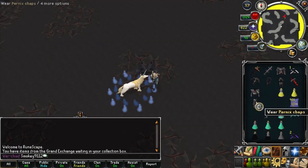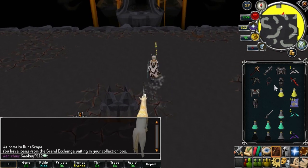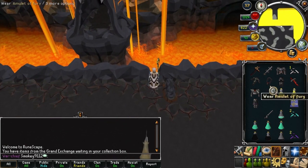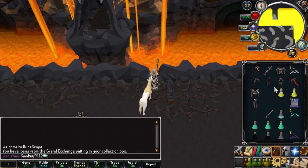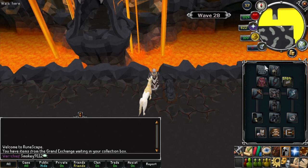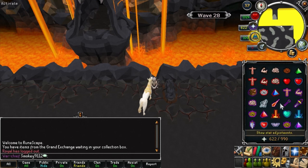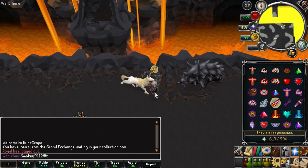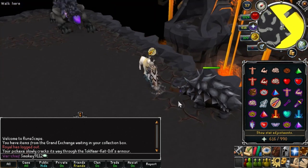On wave 28 you will encounter 6 Dills and one level 400 mage. Stand on the west side of the northern obstacle — this will trap the northeastern Dill automatically. Pray magic. The southern Dills will not be able to chase you because you are far too north, so the only Dills that will chase you will be the northeastern and northwestern Dill along with the 400 mage.